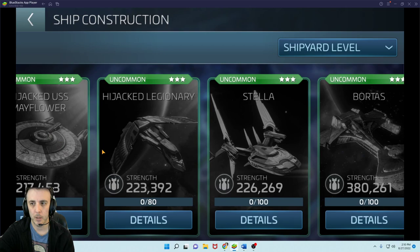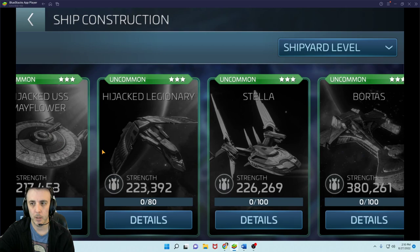The Stella you also get at 27, but then we get into the other faction ships — the Bortas, the Saladin, the Centurion. These are going to be your bread and butter ships. These are what you're going to use to carry you all the way to 34 until you get your Epic.